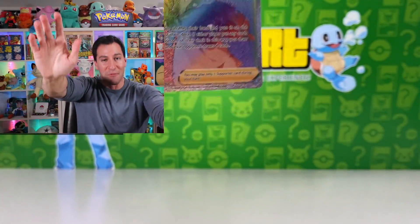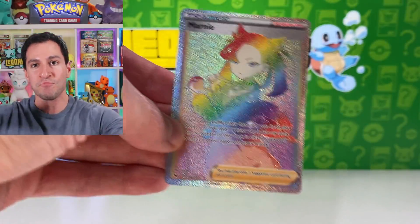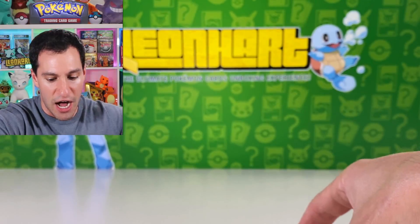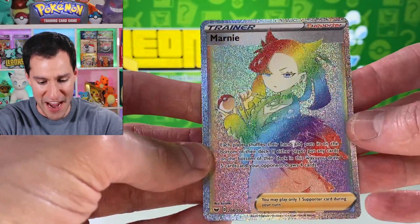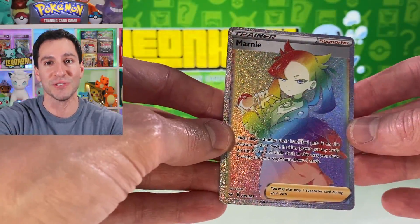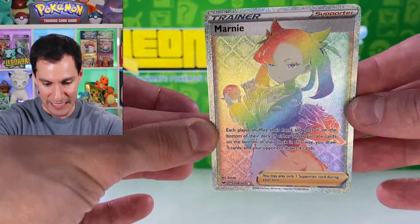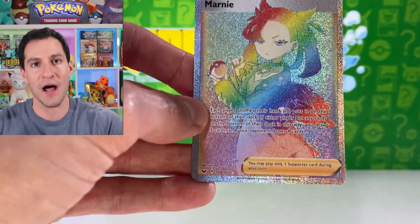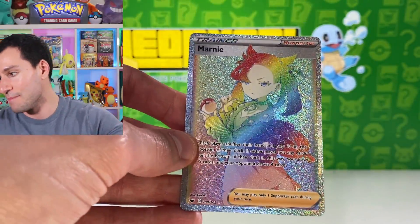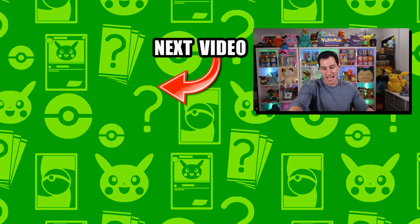We have finally pulled the hyper rare Marnie! I'm not worthy, I'm not worthy — that is beautiful, that is absolutely beautiful everybody. Let me scratch that off the master set list — because we have finally pulled the hyper rainbow rare Marnie, and boy does that glisten in the light. Oh my gosh — how about that for some last pack magic, hard squad!